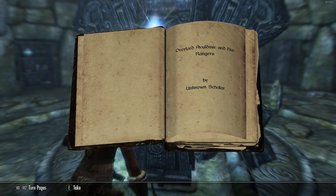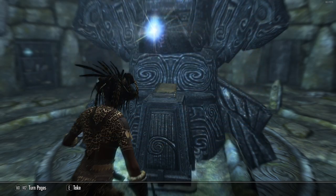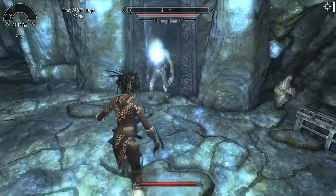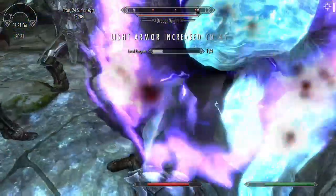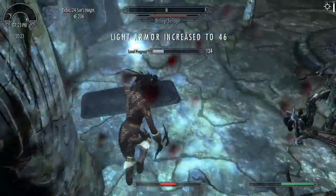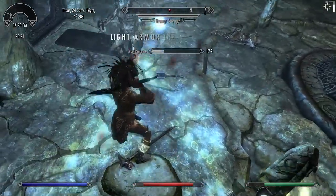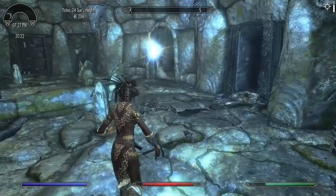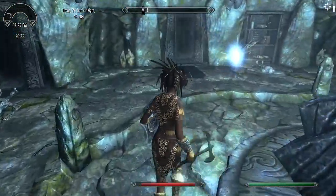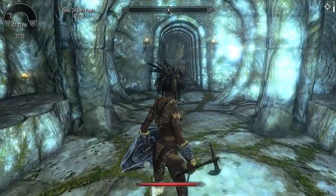Overlord Avaldmere and his Rangers - it's a nicely written book this one. It can be a lot of trouble here. She needs to up her game a little bit. Her light armor is low - like I say, because it was made legendary. I do recognize this bit.